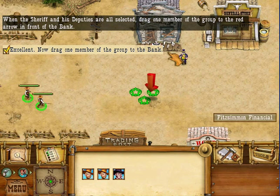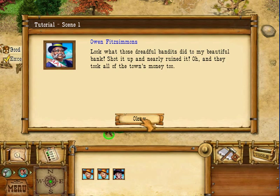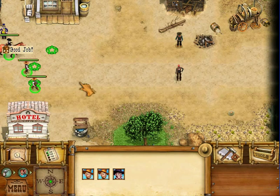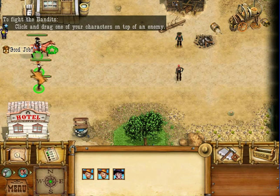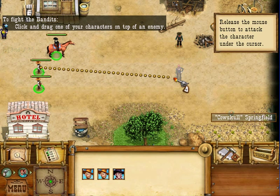Let's move up to this chubby little person over here, who looks to be the mayor. He's whining about what the bandits did to his bank. Speaking of bandits — there they are. Let's get him. I'll be quiet for the combat, and just so you know, combat is the same as moving.